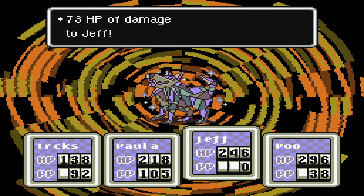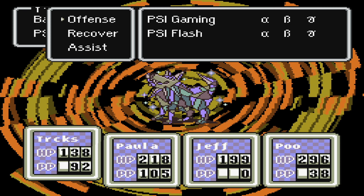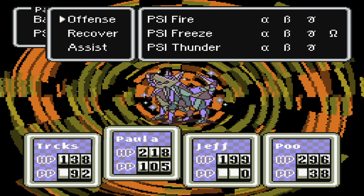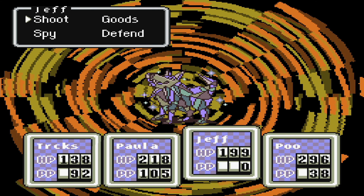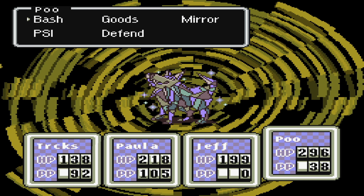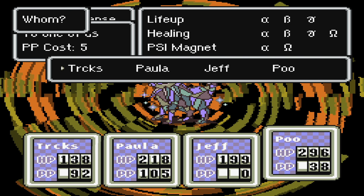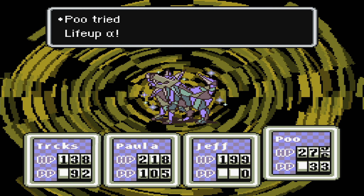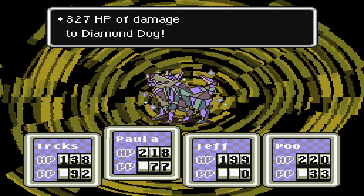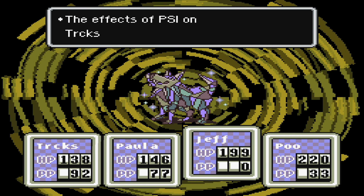Oh dear — he transformed into something else. If he takes enough damage, the second phase of this fight will start. He transformed into the Diamond Dog now, therefore changing his element. He now has a physical shield, so we can no longer attack him directly. With Jeff you're going to want to switch to items next — like a neutralizer for instance, in order to try to get rid of the shield. Let's do more healing with Poo. It works pretty nicely — 327. Luckily he doesn't use any flame attacks anymore, but his biting move will still hurt.